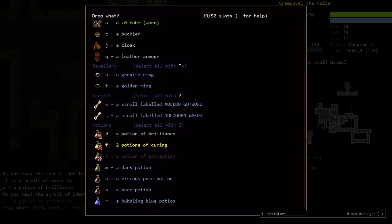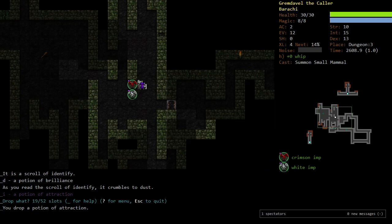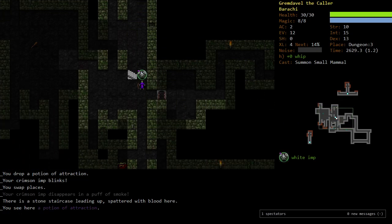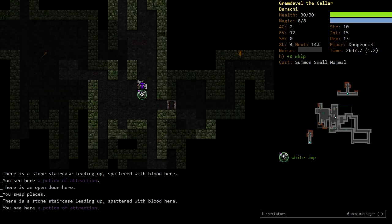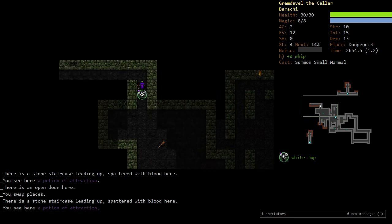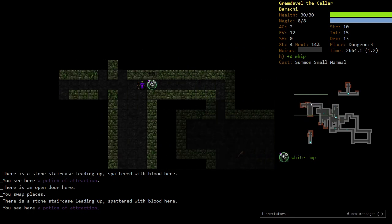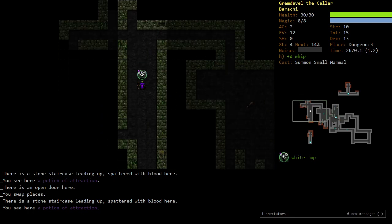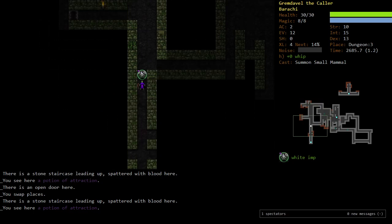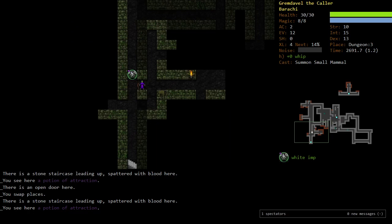I think that is a new 0.26 potion. There are quite a few new things. One thing I didn't talk about that they added, which is a cool thing, is a Spectral brand — which makes weapons basically cast Spectral Weapon on themselves when you proc a hit. Which is very cool. I think they kept that in the game.